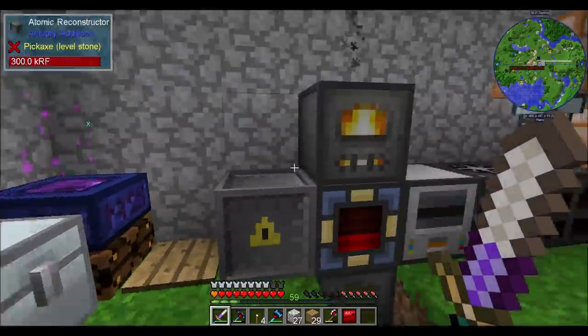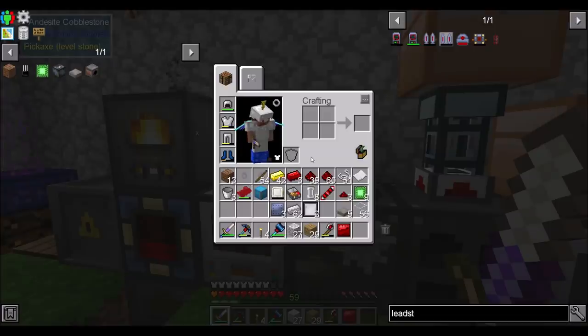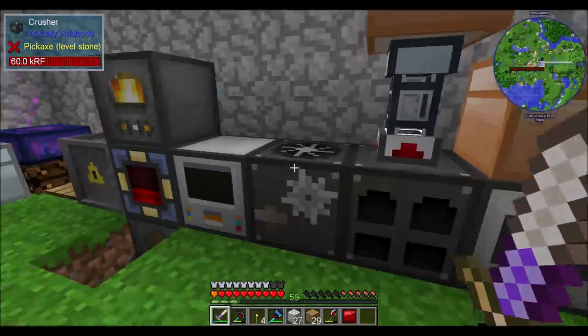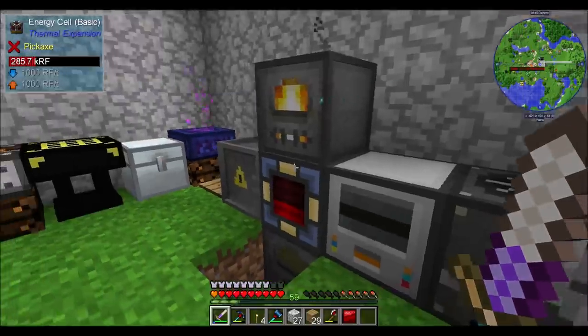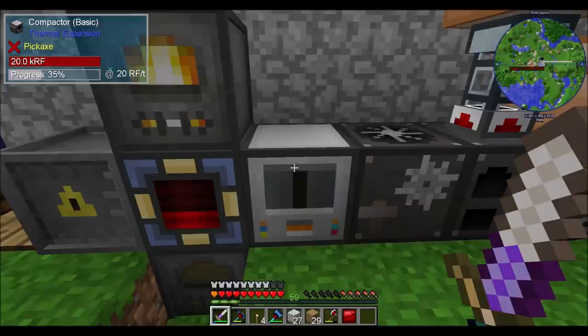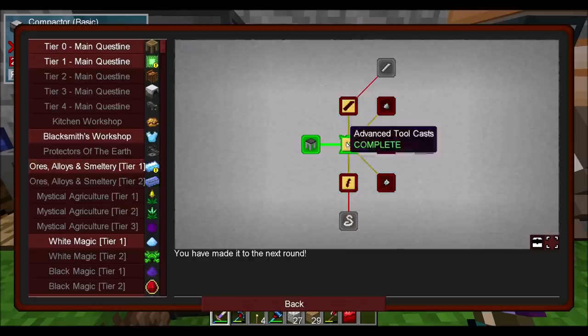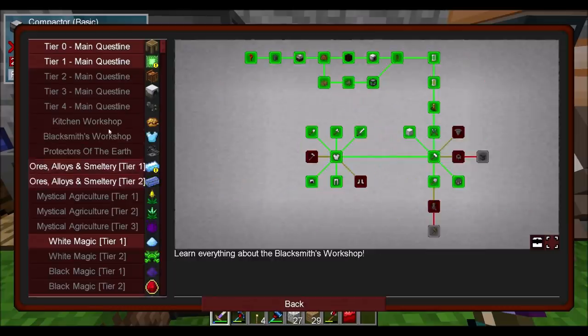Hello everyone, this is Direwolf20, and welcome to episode 17 of Direwolf20's Dungeons, Dragons, and Space Shuttles Let's Play series. Doing a little bit of between-episode work at the moment. Knocked out a couple quests, specifically around solar panels, and also kind of taking a peek at some of the future quests we have available to us. We've got all kinds of stuff going on today.